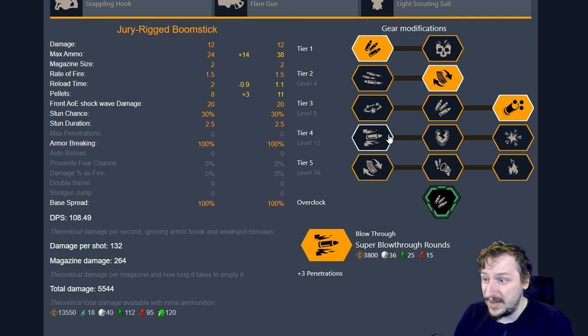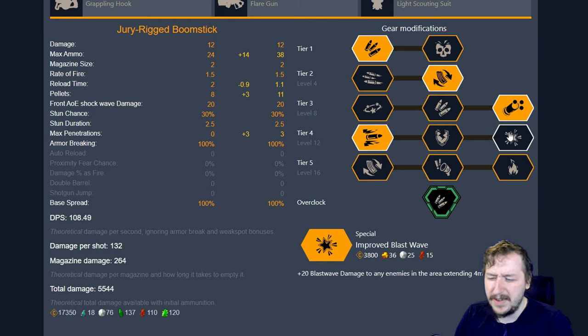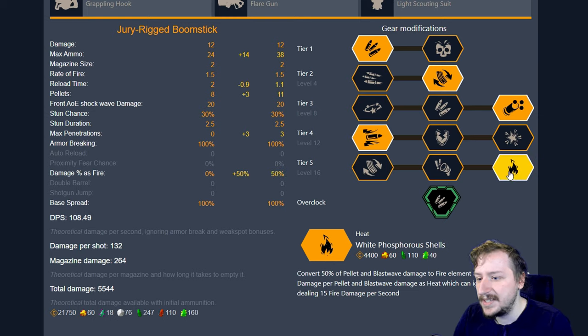In Tier 4, these ones are also quite good. I usually go with Super Blow-Through Rounds, but Tungsten-Coated Buckshot is also really strong, and so is the Improved Blast Wave. I'd say Blast Wave is potentially the weakest out of these, but it's still good. In Tier 5, you can take Auto-Reload — that one's pretty strong. I usually go with Fear the Boomstick or White Phosphorus Shells, most of the time White Phosphorus Shells, just so that I can inflict fire onto big things like Praetorians, or even grunts that are guards or slashers if we don't kill them right away.